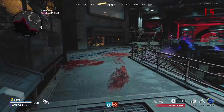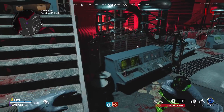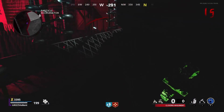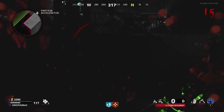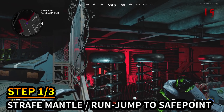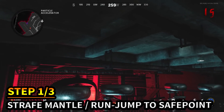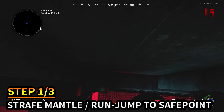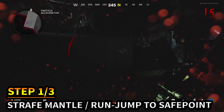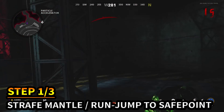Get Quick Revive tier 3 — you're gonna need it. If you can get Jug tier 3 to increase your health, that helps too, since we're gonna jump through some death barriers. The location is in the Particle Accelerator room. We're gonna jump onto this railing and strafe mantle up — there's actually an invisible ledge there. In slow motion: jump off, strafe, and mantle up into that invisible ledge, then it takes you over the wall and you drop straight down. Run straight ahead and keep jumping toward the safe point.